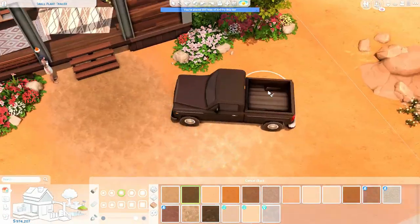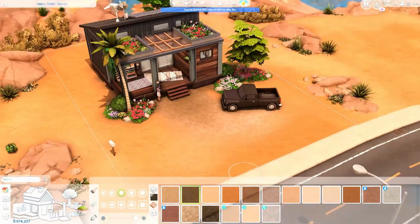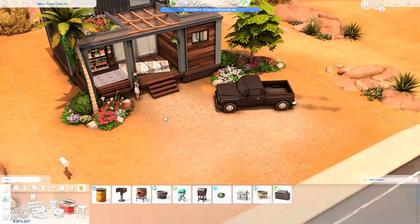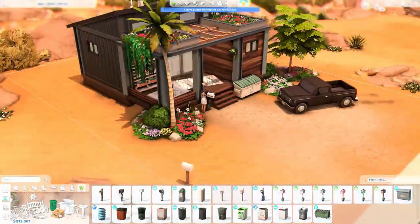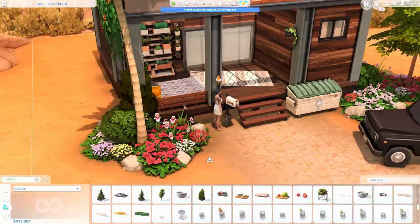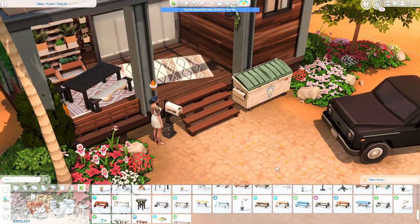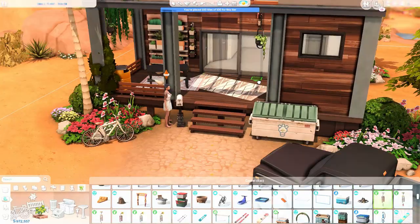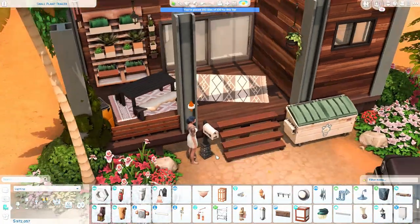It's for about three sims — two parents and one kid, who could also be a teenager. I placed a drawing table for kids inside but you can change that. The exterior uses vibrant colors for the plants — those pinkish, reddish, really bright ones are from Island Living. The barbecue is from Jungle Adventure. I'm also using a lot from the Romantic Garden Stuff Pack, which I love and use all the time — I can definitely recommend it.